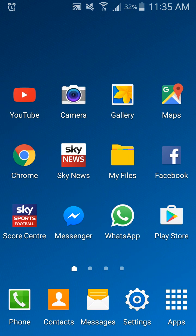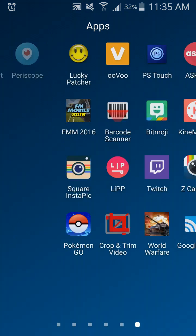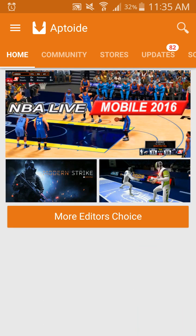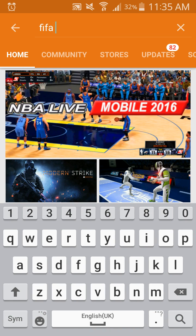Alright guys, so what you're going to need for this video is Aptoid. If you do not know how to get Aptoid, then at this moment in the video just click on the description and click on the Aptoid link. Once you've got that installed, just go to where Aptoid is installed — mine is here — click on it and simply go to the search engine and type in FIFA Mobile.